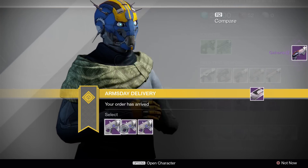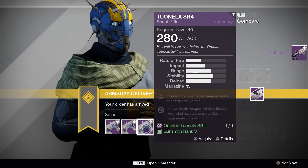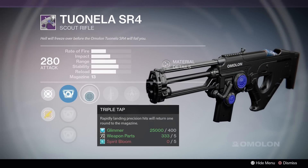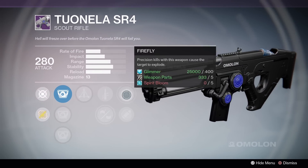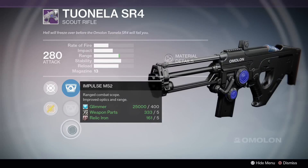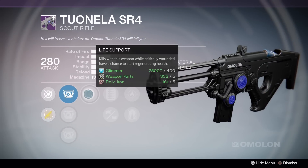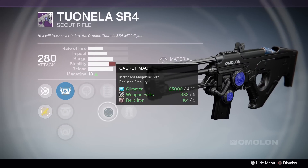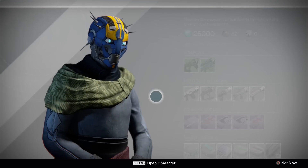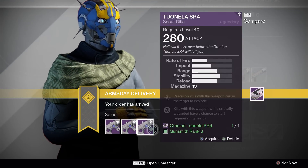The Twinella SR4 actually has three great rolls this week. All of them feature Firefly. Rank 1 is a mini hung jury, since it has triple tap and casket mag to increase the base mag size. The rank 3 roll is probably going to be the most well-rounded weapon though, since it has life support, which can come in pretty clutch in both PvP and PvE. This roll also has extended mag or casket mag to increase the mag size. You can't really go wrong with any of the rolls this week for the Twinella SR4.